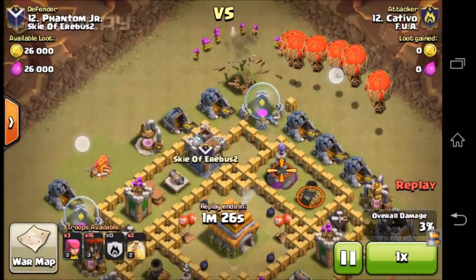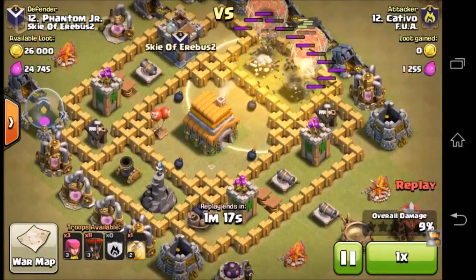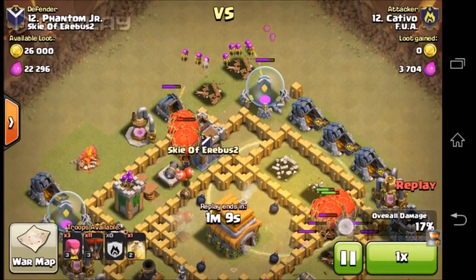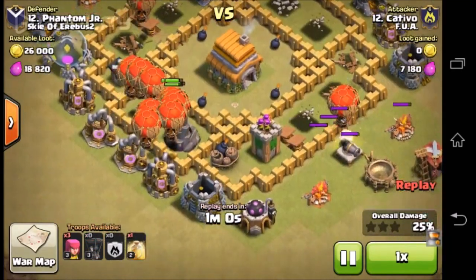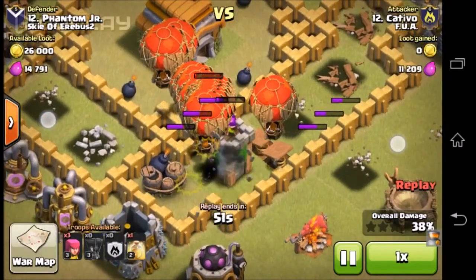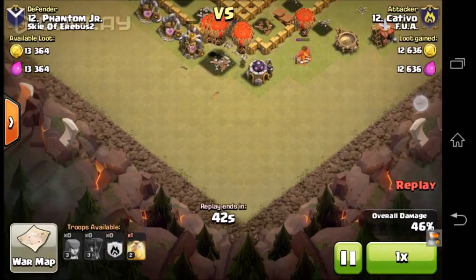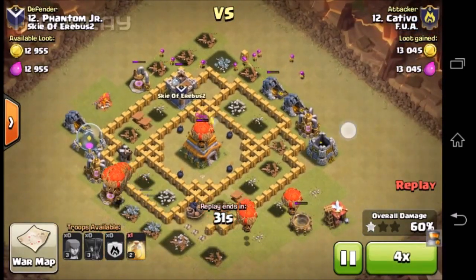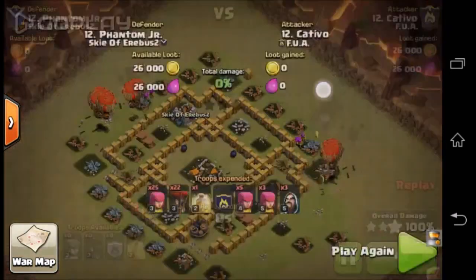He has only three more archers left. So here comes the main attack. The problem is this guy doesn't have any air defense, so this makes it pretty unfair for him to defend because the attacker has level three balloons. All his bombs are gone now so he doesn't have a hope to defend against the attack. The last archer tower is remaining and that is about to go down. He sends in the rest of his archers, and luckily Phantom Jr. did not have any buildings on the outside. Pretty easy — only the cleanup is remaining. There we go, 100%.